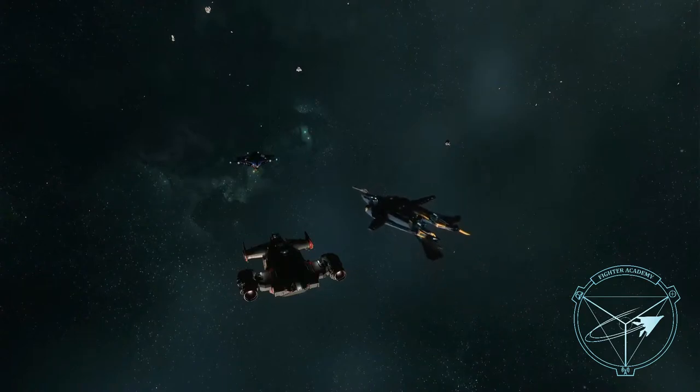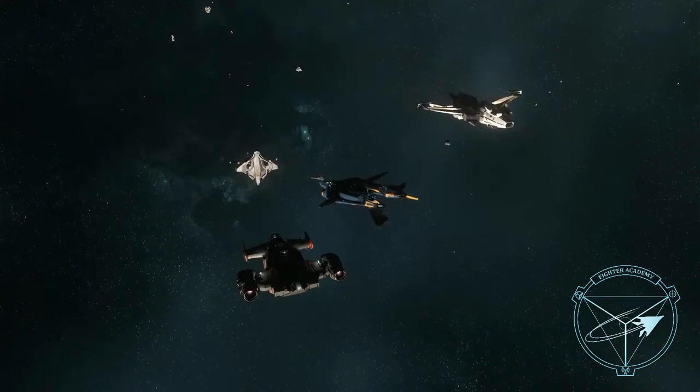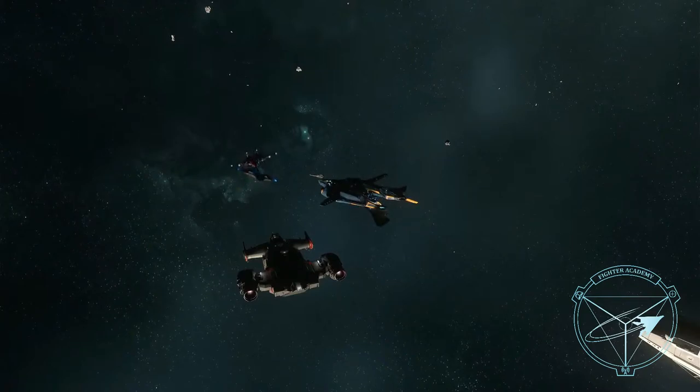If you don't have your capacitor management somewhere you can reach quickly, do that. You will constantly be switching between power to engines, power to weapons, and power to shields. You'll also want a reset button — you'll be throwing 100% into each of them. There's really no point to put 33% to each whenever you switch. I have mine on my right hat on my right stick: up is to weapons, right is to shields, down is to engines.